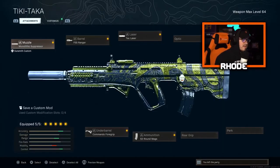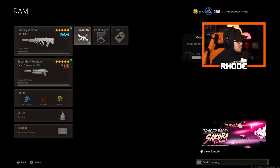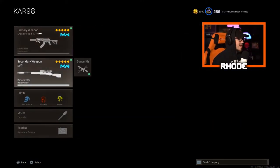Then we have the RAM — a very slept-on weapon and one of my all-time favorites. The class: Monolithic suppressor, FSS Ranger barrel, Tac Laser — though you could substitute that for the VLK optic if you want to use it as a long-range weapon — Commando foregrip, and 50-round mag. You could swap the Tac Laser for an optic of your choice to make it your long-range engagement weapon.